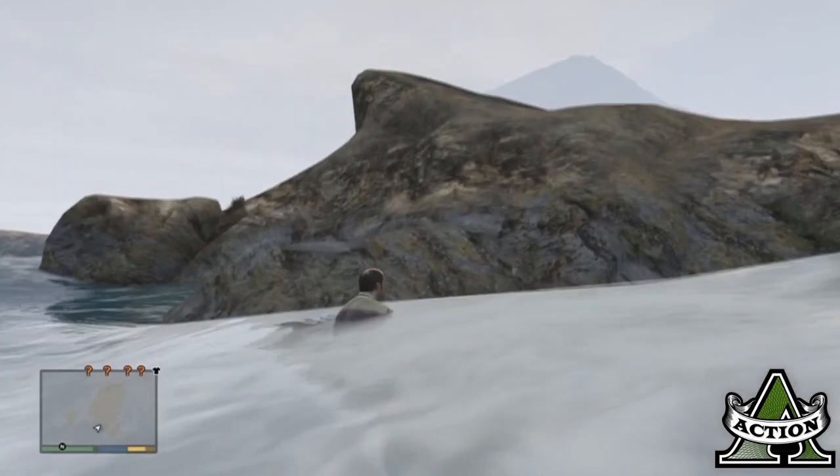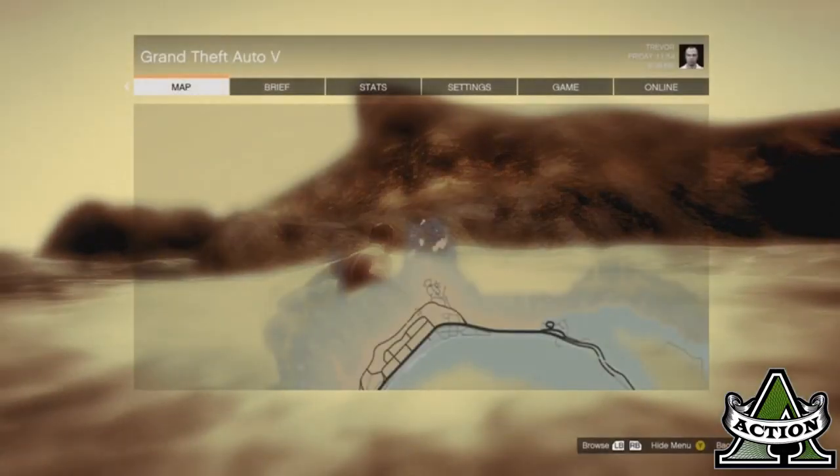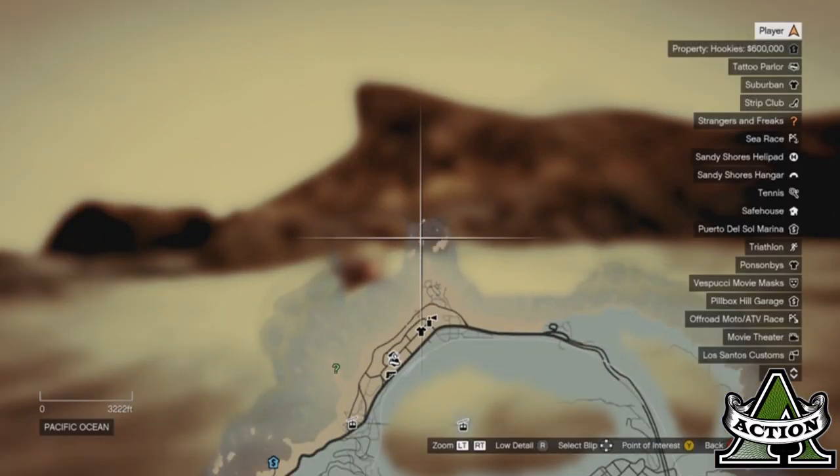Hey, what's going on everyone, it's me action back here showing you guys another GTA 5 tutorial. This time we're going over how to find the dead body easter egg within the map. You're going to match your map up with my map if you're trying to actually find this.